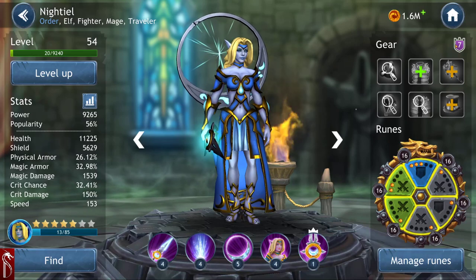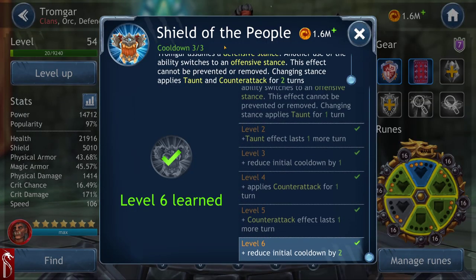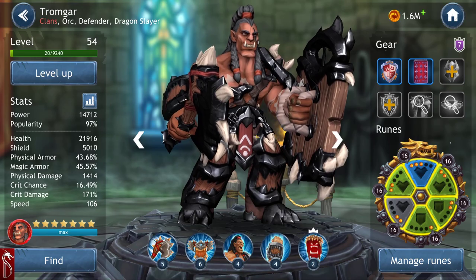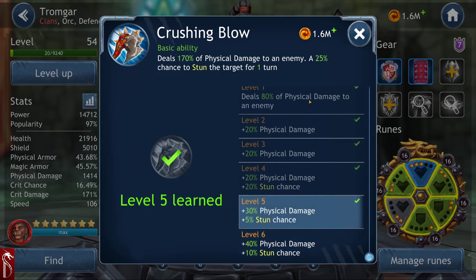So when you're talking about abilities — my last video was about mistakes I made, and the mistake is not investing in abilities all the way. Look at Tromguard at ability level 6 — his 'Shield of the People' allows him to cast on the first turn, switch stances, taunt, and get counter-attack for two turns. He's my only level 6. His ability gives 210% physical damage with a 35% chance to stun, versus my current 25% chance to stun and 50% less damage.